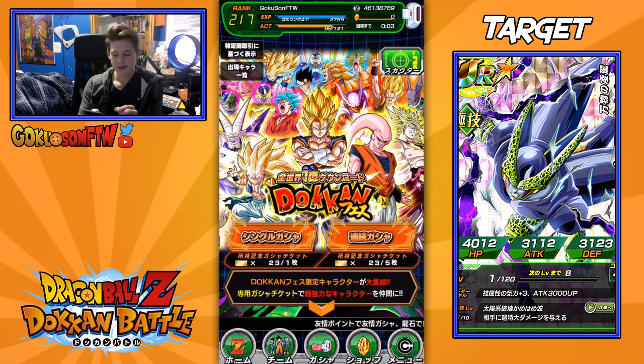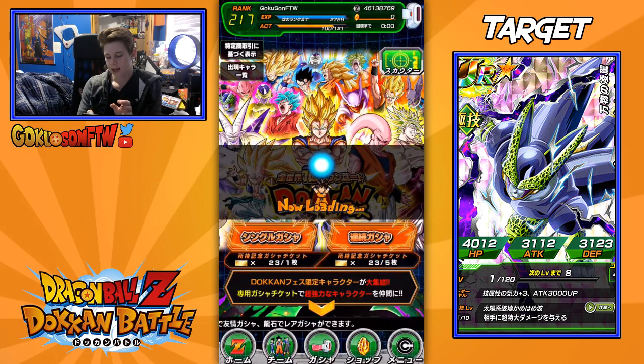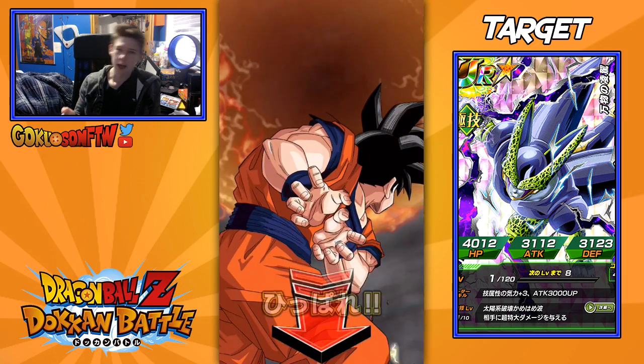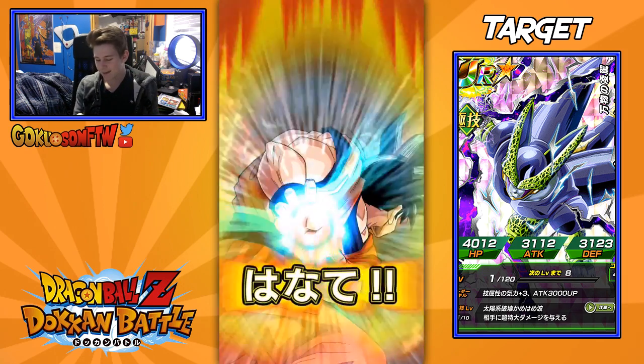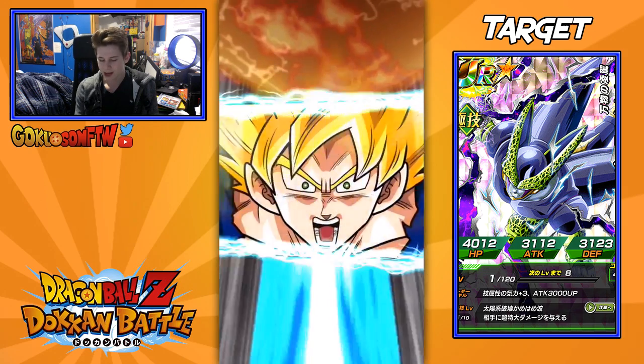First summon here. Now guys, make sure not to do the left one — make sure to always do the five one, because it won't take away five cards, I'm pretty sure. Maybe it might. We'll see what happens here — I think it only takes away one card. I don't know why they would add two. We'll see right here after I summon.